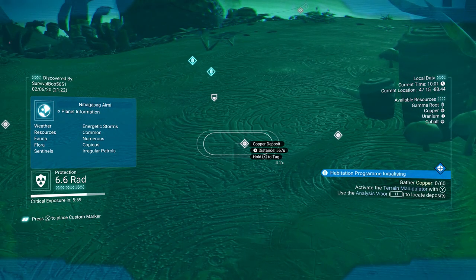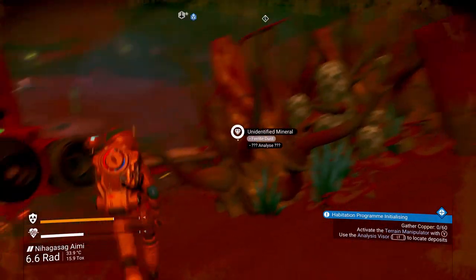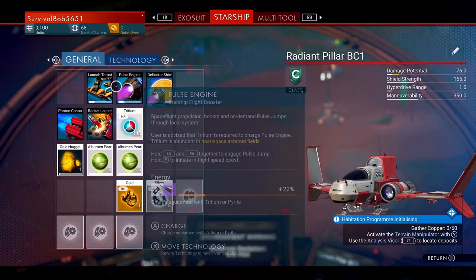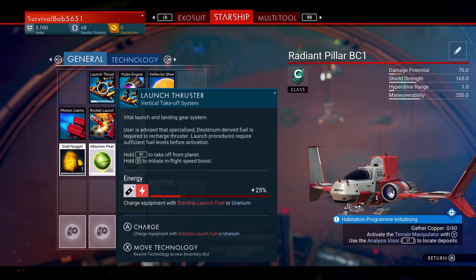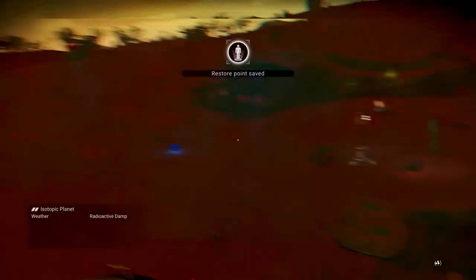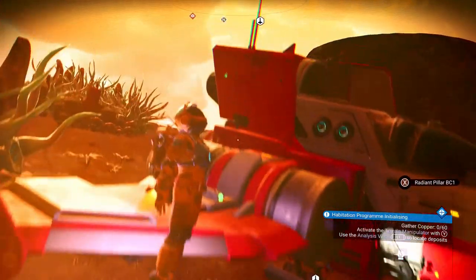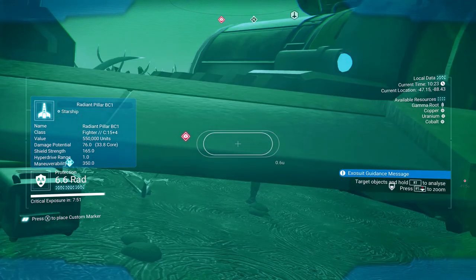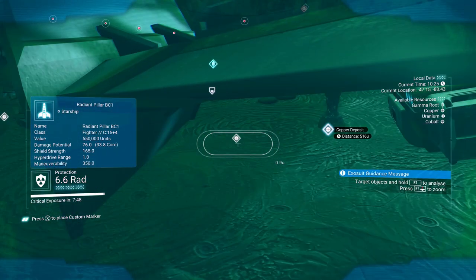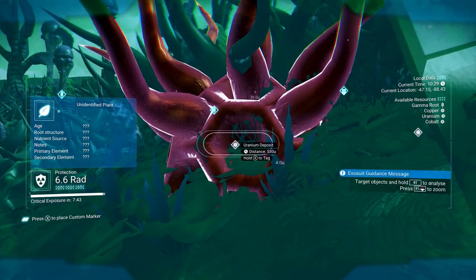Is it all the way over there? Can I fly there? How are we doing — how's our launch thrusters? Charge. What does that take? Uranium. I saw some uranium somewhere. Where was that at? Didn't I just see some cobalt? Copper — that's the other copper. Cobalt. Uranium.